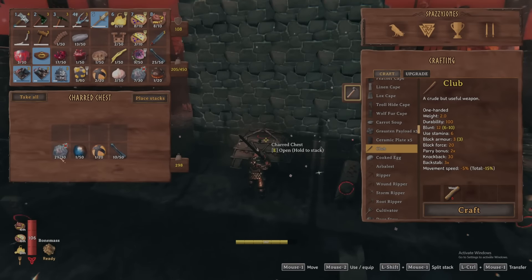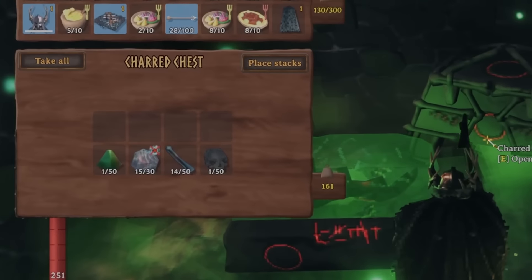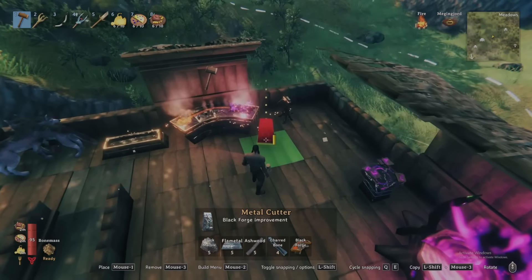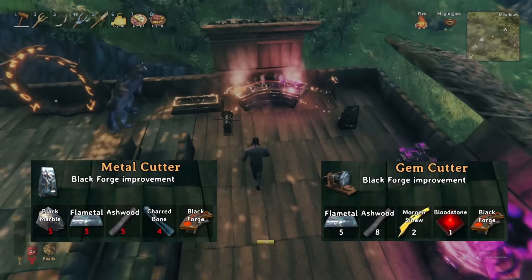The 3 gemstones can be found within fortresses across the biome. Inside both exterior and secondary walls there will be charred chests, with each having a random chance to spawn any one of the 3 gems. To get the full potential out of your weapons and augment them with the gemstones, you will need to craft both the Black Forge upgrades and the metal and gem cutters, bringing your Black Forge to level 5.